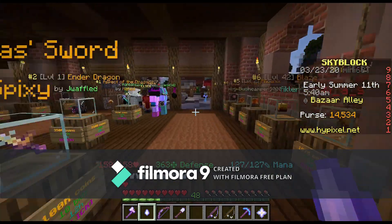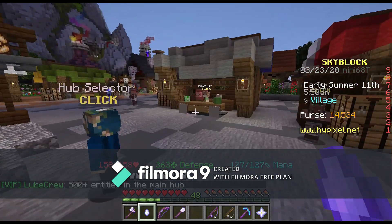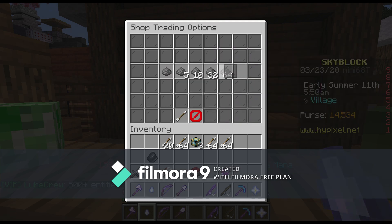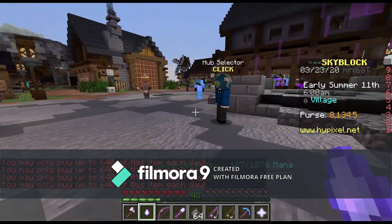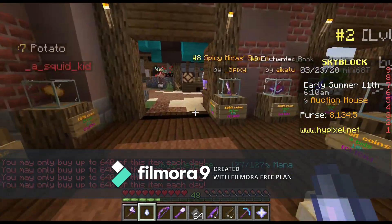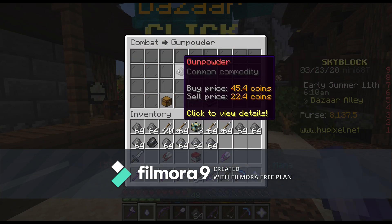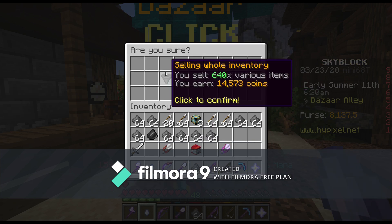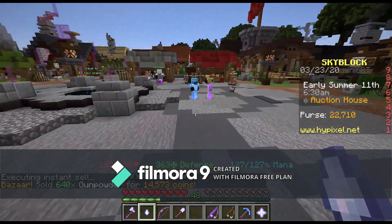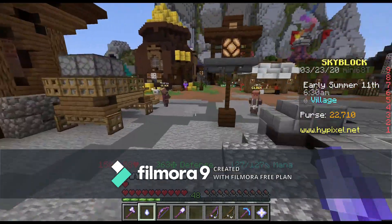Let's see what else we can sell. Gunpowder sell price is 22 right now. Of course, there is a limit to how much money you can get per day based on all the items, but look at this — gunpowder, 10 coins to buy, 22 coins to sell. This may get patched by Hypixel if they see this video. But yeah, we've gone from literally 500 coins to 22,000 in just about 10 minutes.